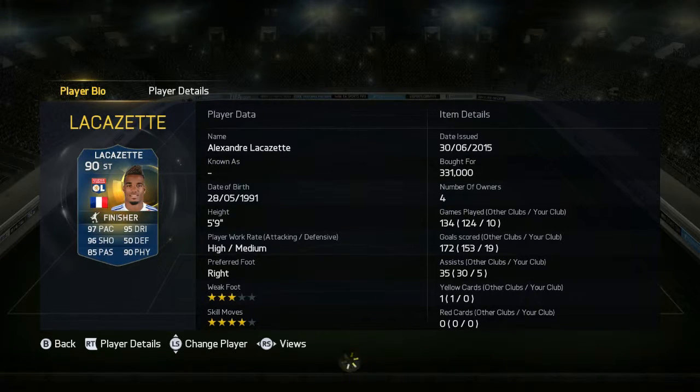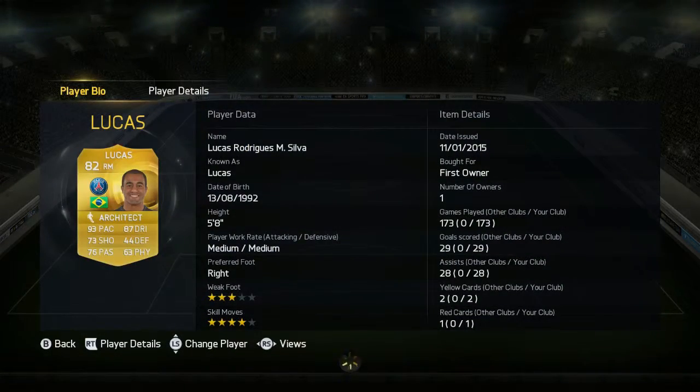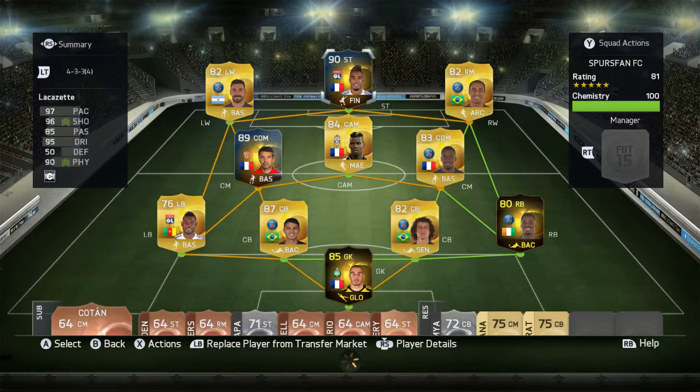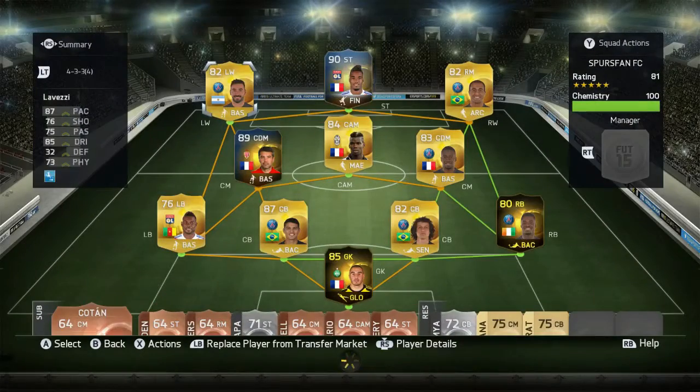So this is the team I've built around him — not too expensive really. One of my favourite players in the game, Lucas, is a really nice card. Lovetsy I haven't used in this FIFA yet but he's actually really good — even though he's only got 1 assist in 10 games, he's helped out a lot in attack. We've also got Pogba Kam, obviously a very good player.